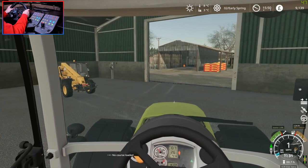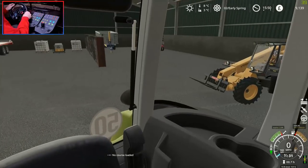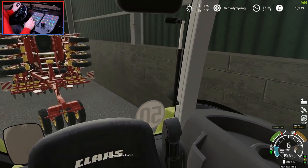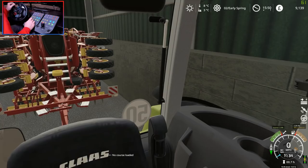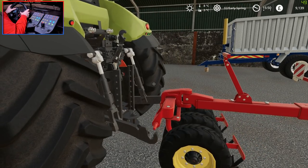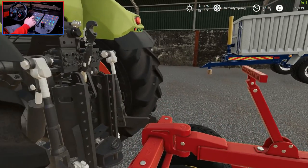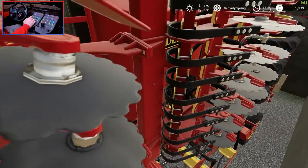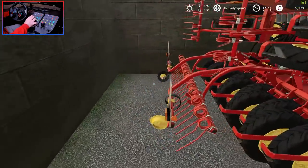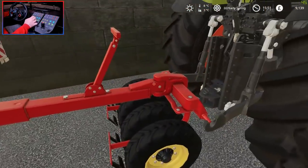Let's get the handbrake off. The seed drill is actually right there — I think I may have parked the telehandler in the worst possible place because I forgot where the drill was. Let's reverse up into here. I need to make my head tracking a bit more back and forward. Let's get it hooked up. Does this have no hoses to connect? It's got lights but I'm surprised there's no cables to connect.